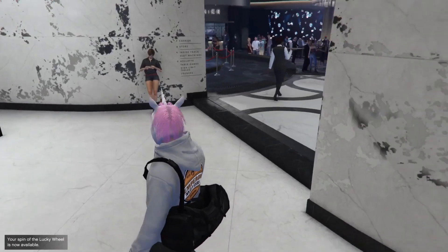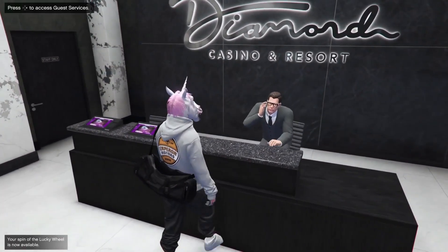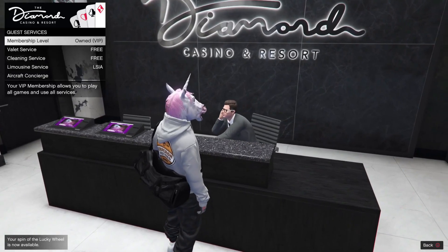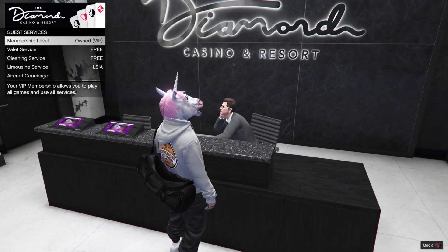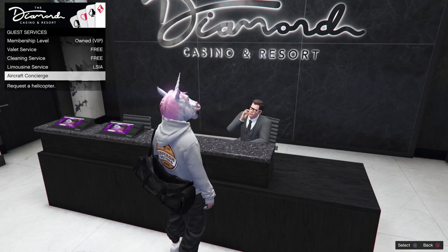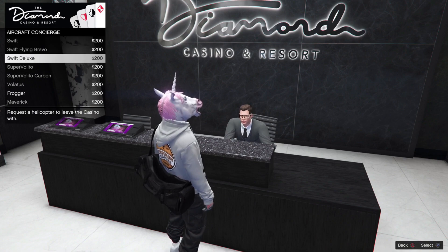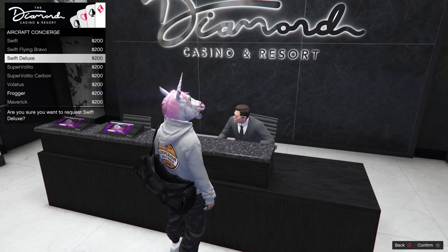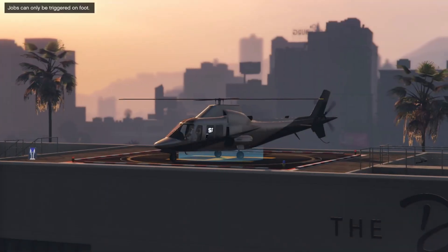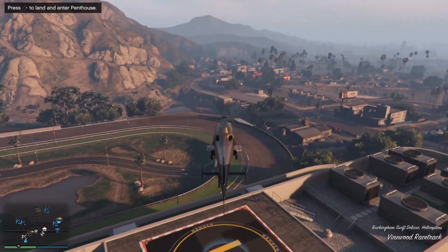Once you guys are spawned inside the Casino, what you guys want to do from here is walk right up to the desk. Once we walk up to the desk, we're going to have an interaction menu. We can now choose limousine service, or we can choose a personal aircraft. Go ahead and choose your personal aircraft — we are now going to choose the Swift Deluxe. That's going to spawn us outside on top of the roof, and we are now off the radar.